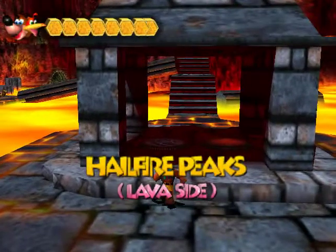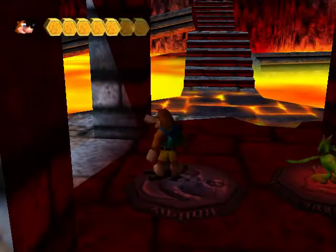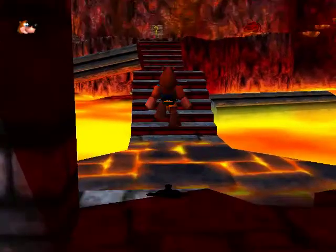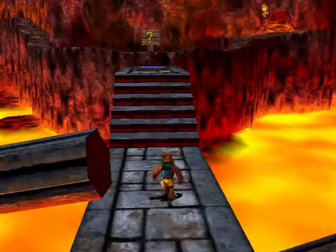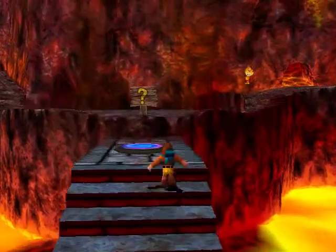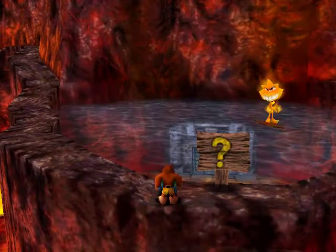You remember the pigs from Jolly Roger's Lagoon, who were wanting their pool to be cleaned up, but then they also said it was too cold? Well, turns out their water supply is connected to this water here that we cooled off with George the Ice Cube from Cloud Cuckoo Land. Or Sack Pack — Sack Pack, there it is.